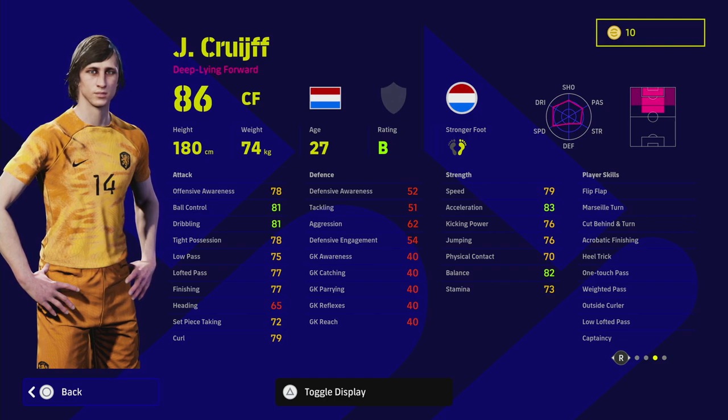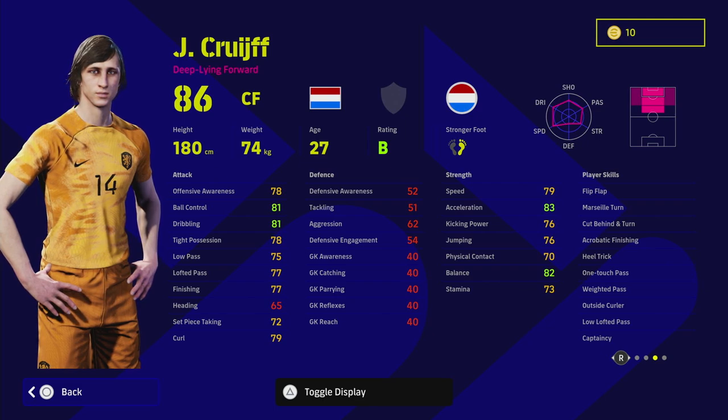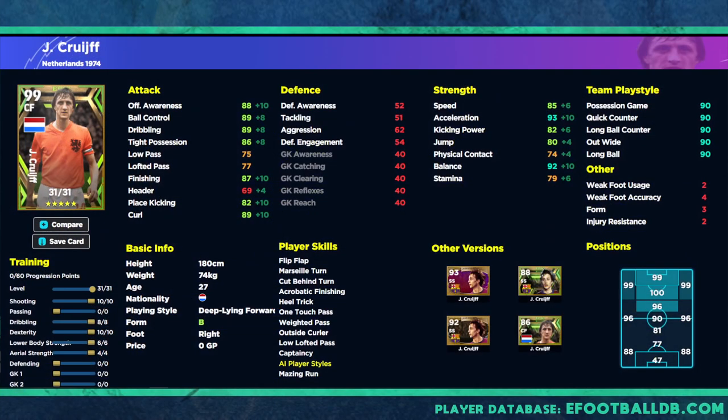You know what you're getting — it's like going into your favourite takeaway and ordering your favourite meal. You know exactly what you're getting with Cruyff, he's going to be a monster. Now looking at this card, this is the 99-rated version of Cruyff — pretty much the auto allocation: 10 into shooting, 10 into dexterity, 6 into lower body, 8 into dribbling, and 4 into aerial strength.